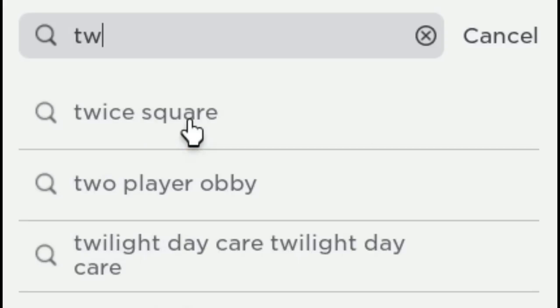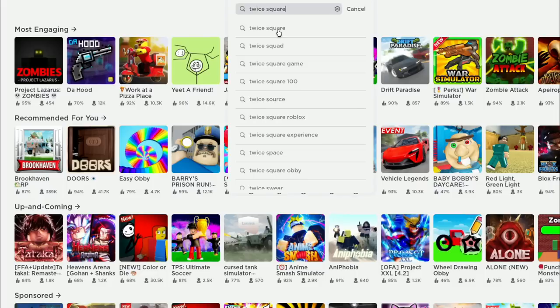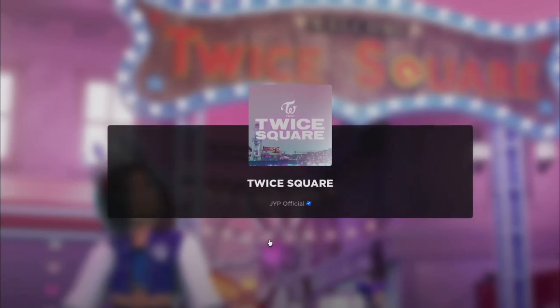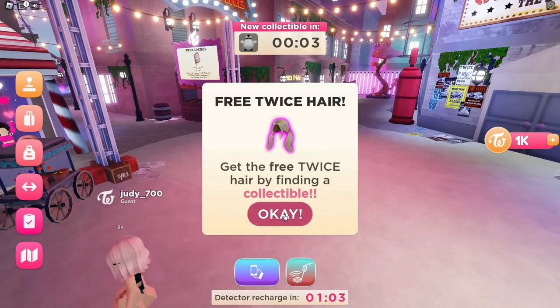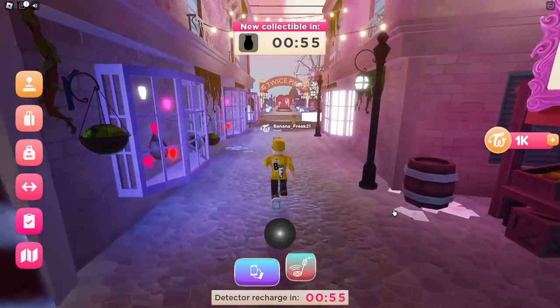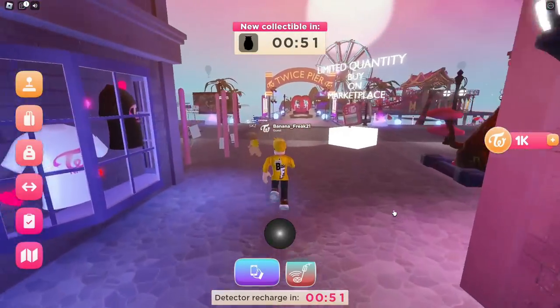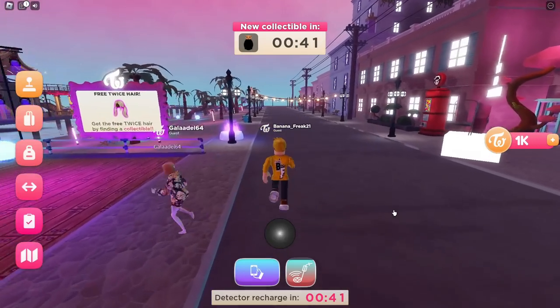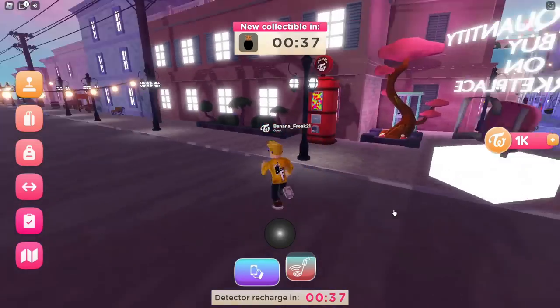Now we are entering the Times Square game. When you enter the game, you will see that there is a new event. To get the item, you must find the collectible item in the given short time. Don't be afraid — you can use the detector and listen to the beep to find the item. Let's find the collectible item.